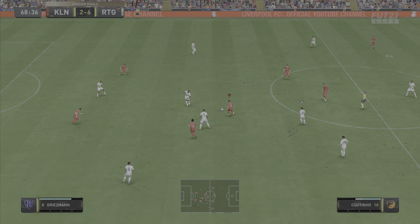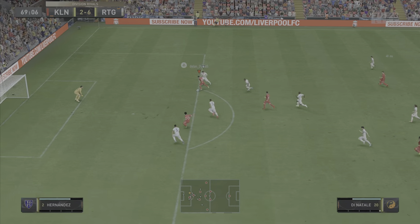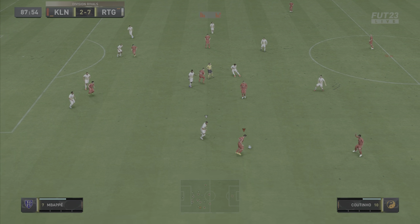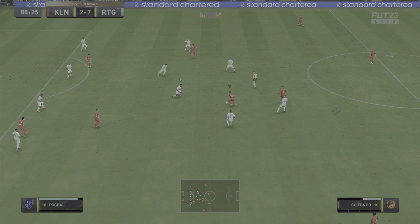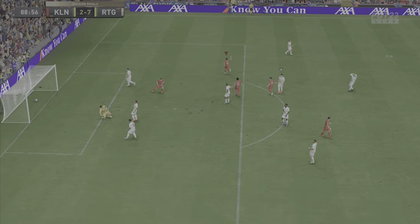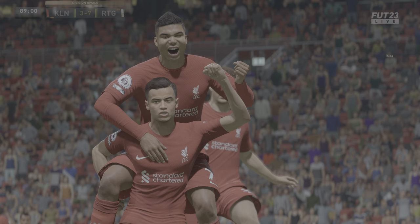He doesn't register the pass when I made it but he comes in with another good interception, just showing the defensive capabilities on this card — and that's with him at center mid, so you guys just know he can drop deep and win the ball back. He can also do this: get past one, two, three, and four — brilliant from Coutinho. I go for the power shot and he smashes it into the back of the net.